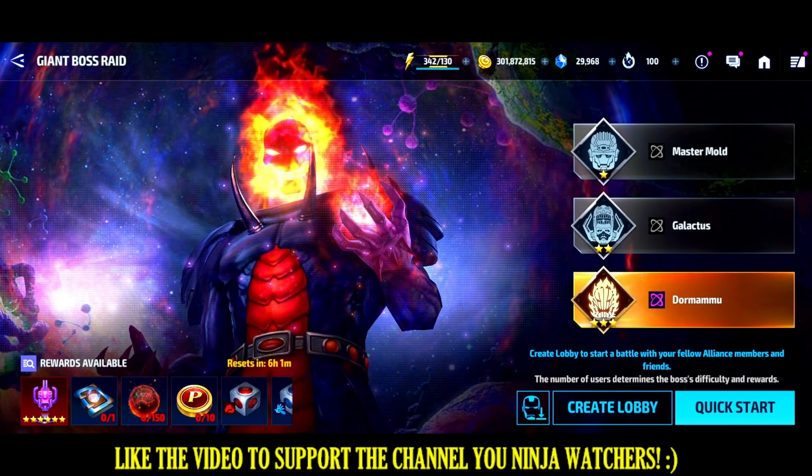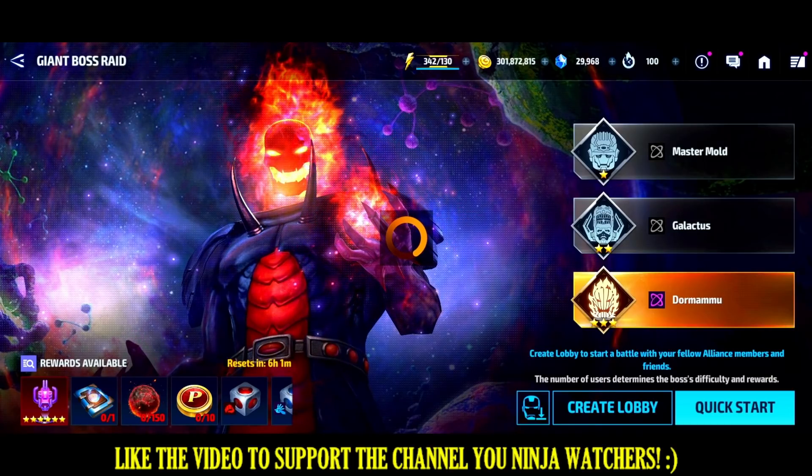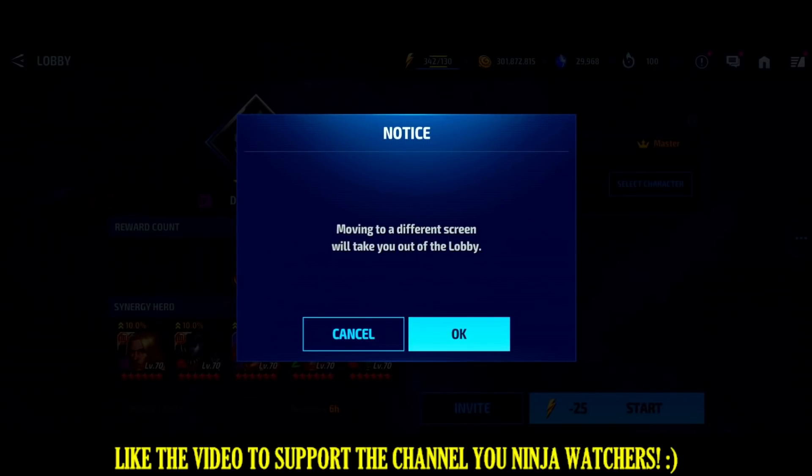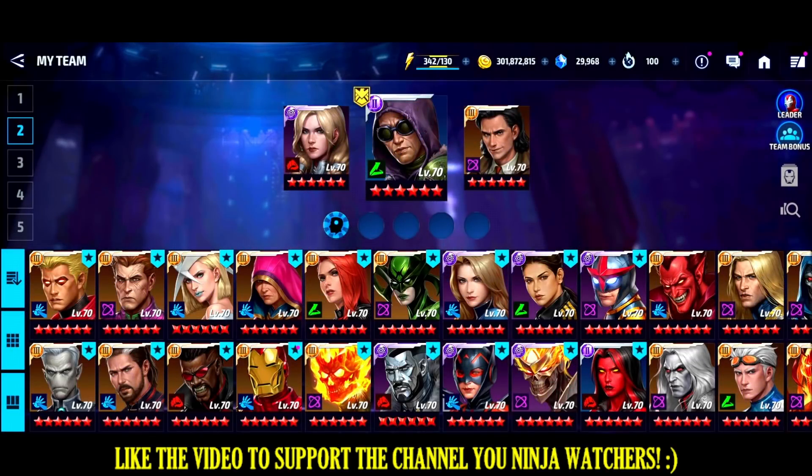Pay attention to the boss's typing. Today Dormammu is universal type — the left side of the page says 'increased damage when using universal characters.' On any given day he's a different type: on a speed day use combat characters, on a combat day use blast characters, on a blast day use speed characters. Every 24 hours the typing changes. I cannot tell you how many people are struggling simply because they're using type-disadvantage characters against the boss.